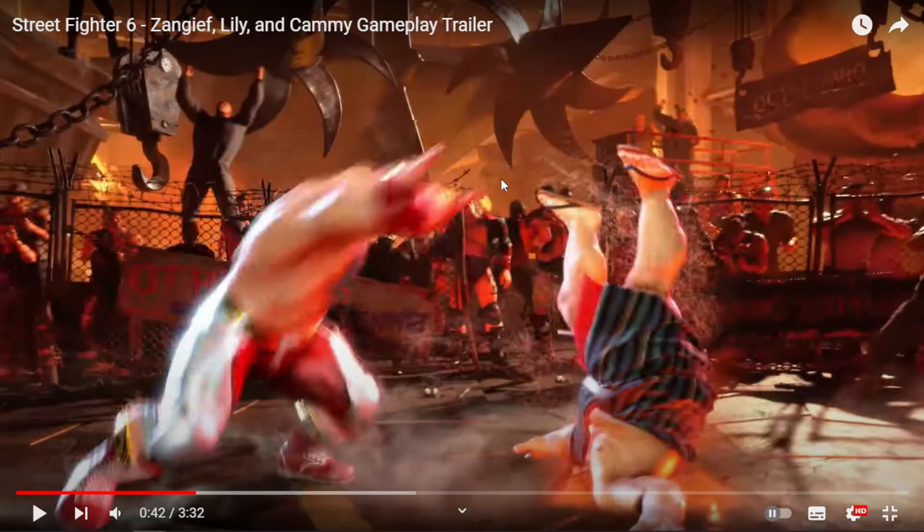The beta doesn't have any command grab characters. If this command grab cannot be quick risen, it's just as good as in Ultra Street Fighter 4. If it can be quick risen, it's probably just as bad as Omega Street Fighter 4. The reason is if you do this mid-screen you put yourself in the corner, and the distance between you and your opponent is considerable — it's really bad.